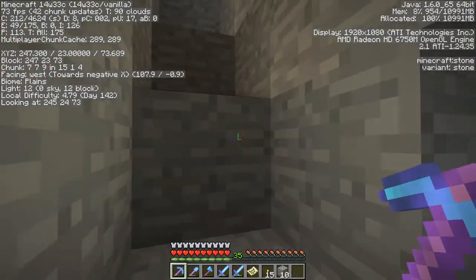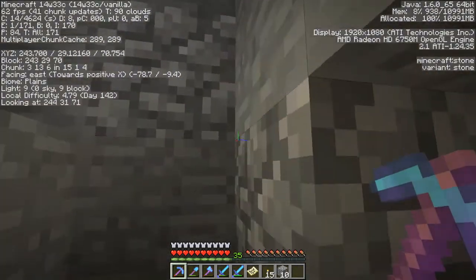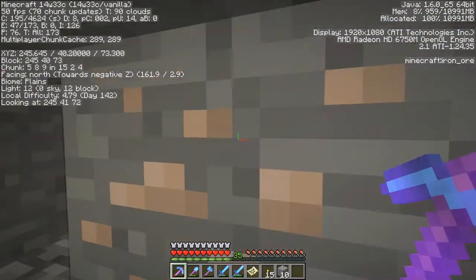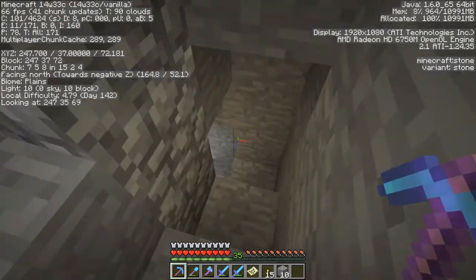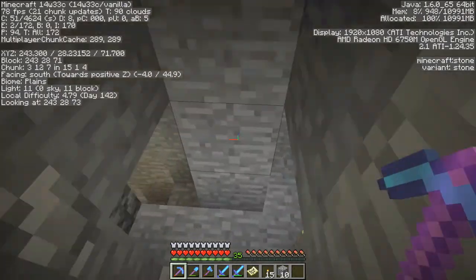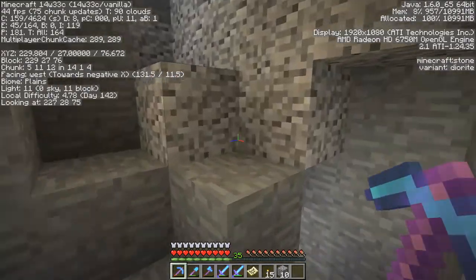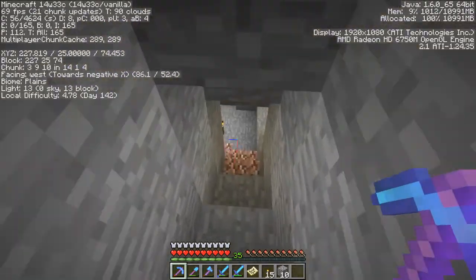I just made a very basic zombie grinder. They go down the middle of the spawner, then across and up a water-and-sign tube. Just the basic design. And home is this way.